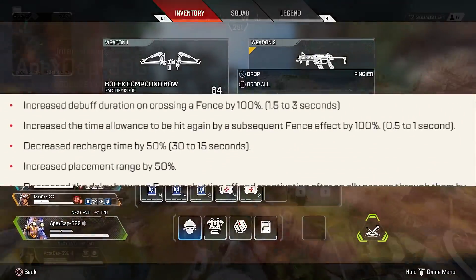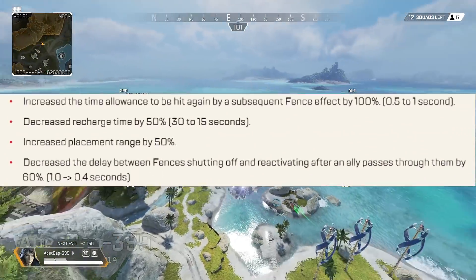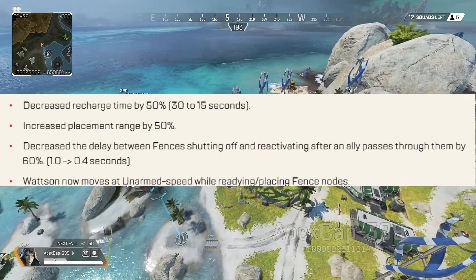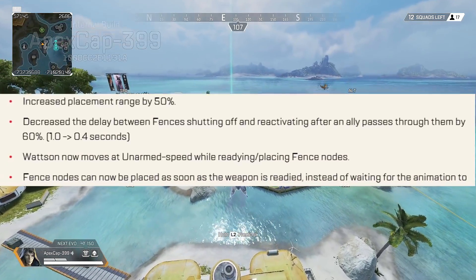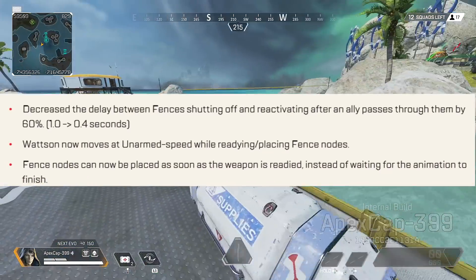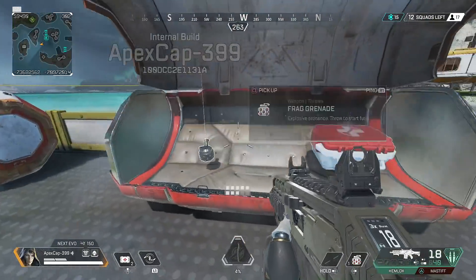Increased debuff duration on crossing by 100 percent. Increased the time allowance to be hit again by subsequent fence effects by 100 percent. Decreased recharge time by 50 percent. Increased placement range by 50 percent. Decreased the delay between fences shutting off and reactivating after an ally passes through by 60 percent. Watson now moves at unarmed speed while placing fence nodes, and fence nodes can now be placed as soon as the weapon is readied instead of waiting for the animation to finish.